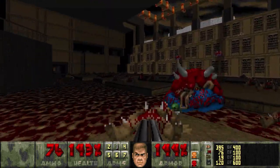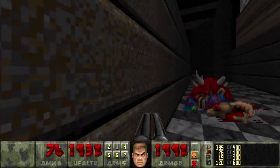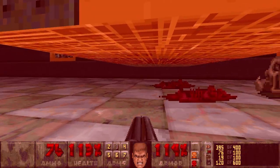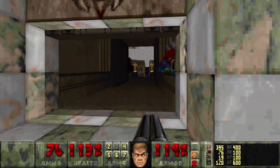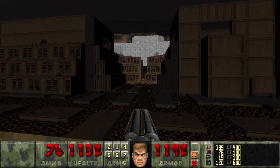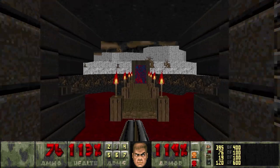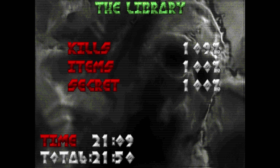Alright, with that we can get out of here. Just because, I think I'll give the library one more look as we say our farewell. We can go ahead and exit through the door and into the portal. The library, man — that's a hard one. That is a hard map.